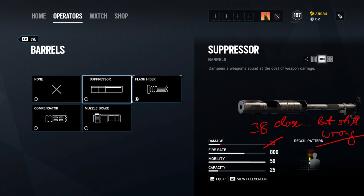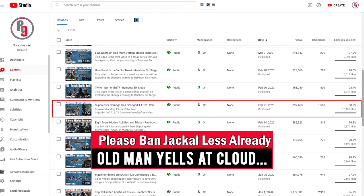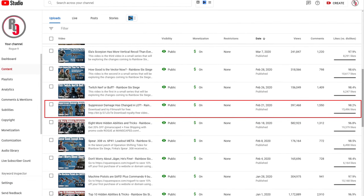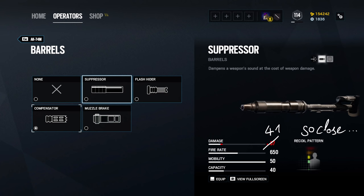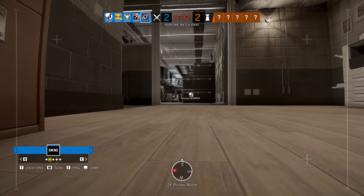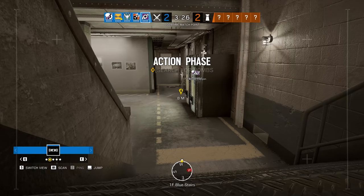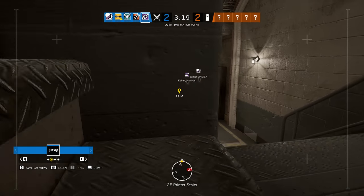Mini side rant: February 21st 2020 — one year and three months ago — is the first time I pointed out that the suppressed damage stat in the operator selection menu is wrong for almost every gun in the game. That's literally Year 5 Season 1 and we're now heading into Year 6 Season 2, and these stats are still wrong! What the hell are you doing Ubisoft? How is this game still providing false information to millions of players? How is anyone supposed to make an informed choice about the suppressor if you have the wrong stats in your game? How hard is this to change? I just don't get it.